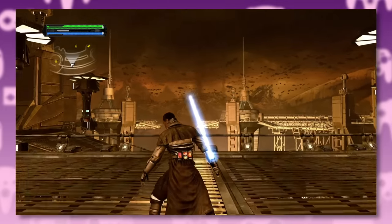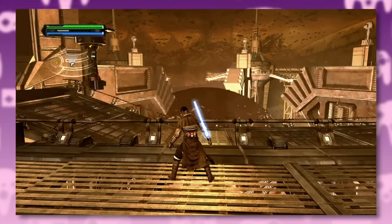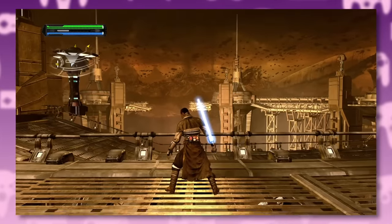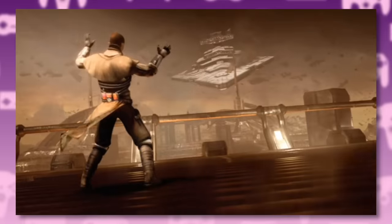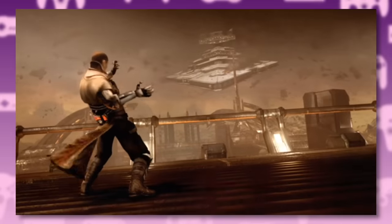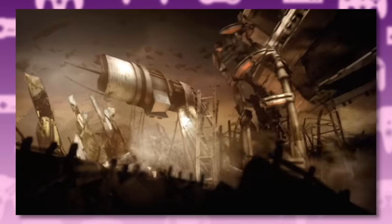I never actually understood what the hell the Empire was doing on this planet — are they mining for giant golden nuggets which they then shoot up into space? As I said, everything in this game is huge. And speaking of which, it's time for everyone's favorite section. The actual visual of Starkiller pulling a Star Destroyer out of the sky is pretty awesome.